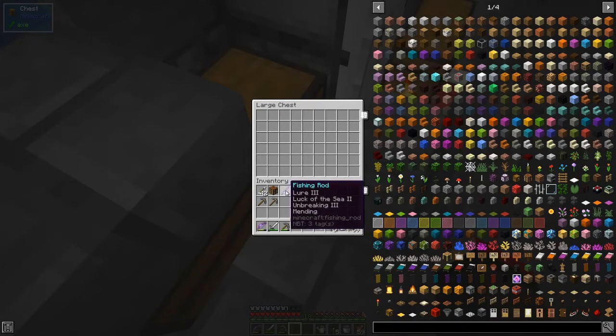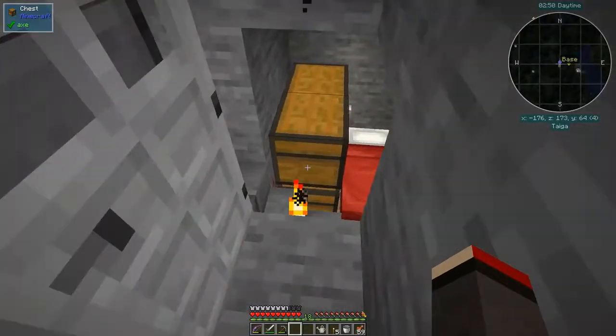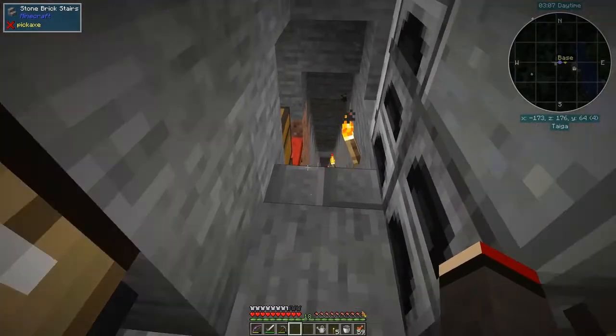The watering can doesn't work for Mystical Agriculture — for those you have to stand on top and break them. You only get one essence per seed and you have to go up a level before you get the Mystical Agriculture fertilizer. I've got a set of chests with bits and pieces. I haven't got much iron yet — need to do more mining. I built a simple fishery and got a good bow: Looting III, Luck of the Sea II, Unbreaking III and Mending, so it never breaks. If I combine two Luck of the Sea II rods together I get Luck of the Sea III.